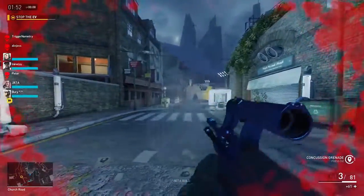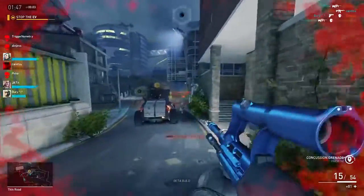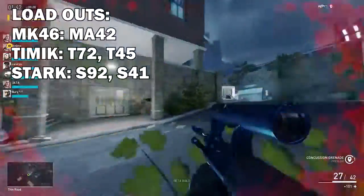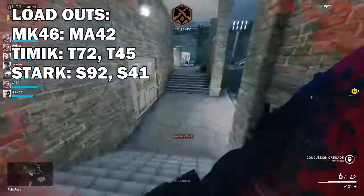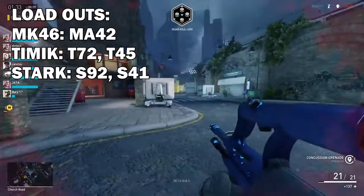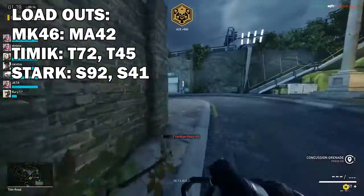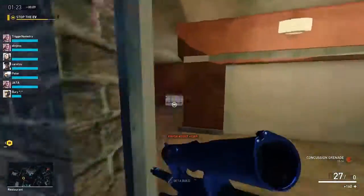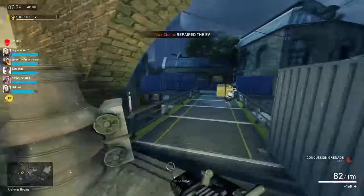For loadouts, Thunder has a healthy number of very good options. If you want to use the MK-46 LMG, the MA-42 is probably your best bet. If you're into the Temmik, the T-72 or the T-45 are both great cards. If you like the damage output potential of the Stark AR, the S-92 or the S-41 are great options as well. Overall, I'm pretty happy with the selection of loadouts that Thunder has access to.